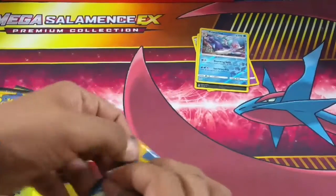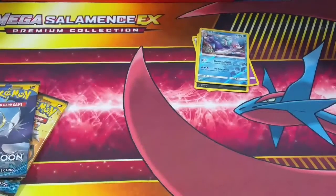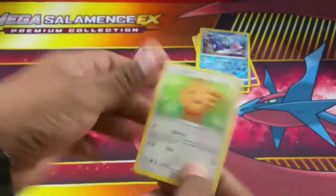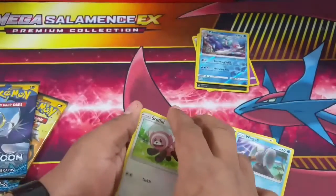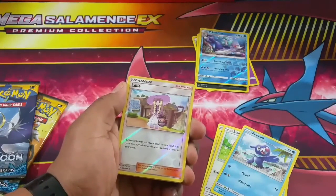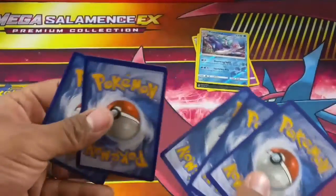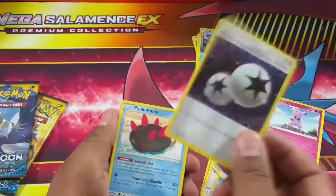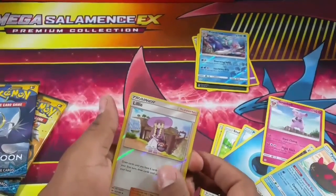Only three packs left - Lunala on the label. Let's see what we get. You want to get something good? You want to get a hyper rare? There's the code card, let us know what you guys get. We have Lollipop, Dratini, Wingull, Stufful - oh, I think we got something good! Popplio. Water-type energy, Granbull, Double Colorless energy - good card - Pyukumuku, and a Lillie trainer card.